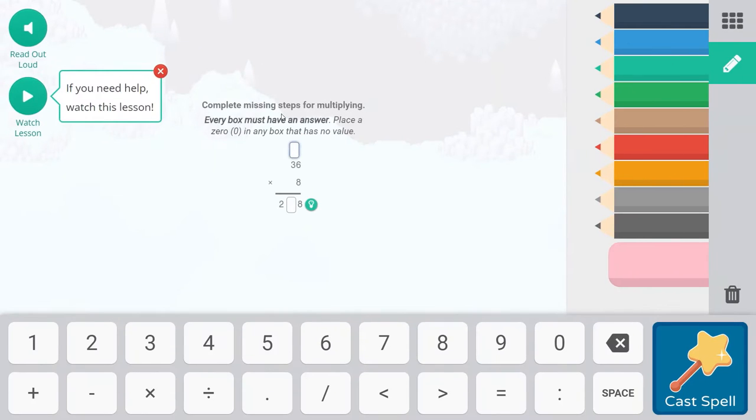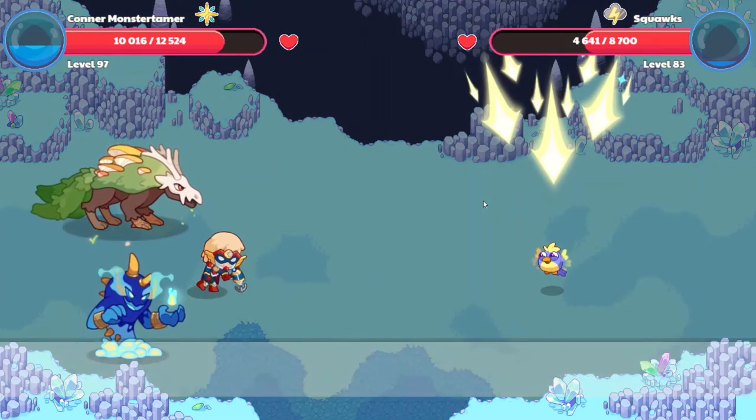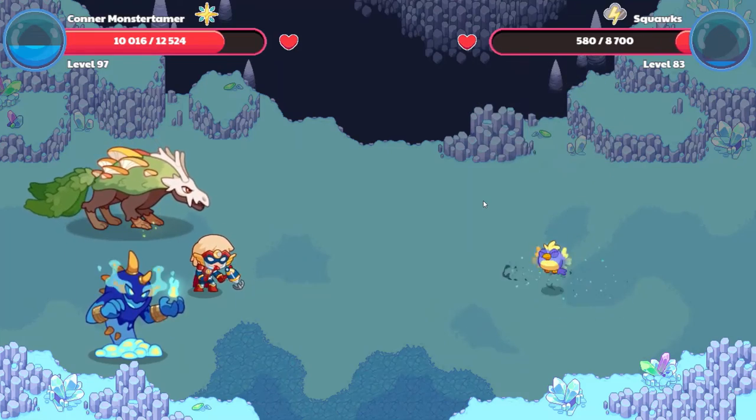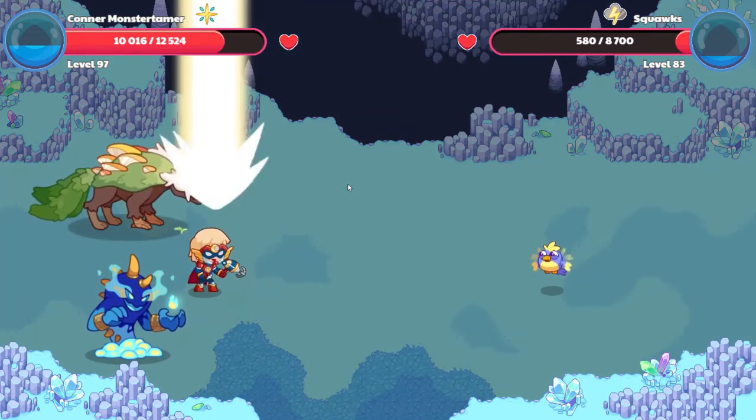Falling Star Smash. Complete the missing steps for multiplying - every box must have an answer. 8 times 6 is going to be 48. There are 4 tens in 48, so we're going to regroup them into the tens place. 8 times 3 is 24. 8 times 30 is 240. 240 plus 40 is 280, so our tens place is going to have 8 tens in it. We will be plenty charged when we next see more than one enemy.